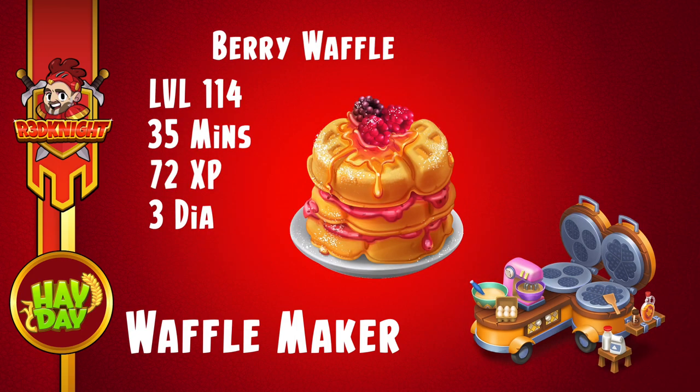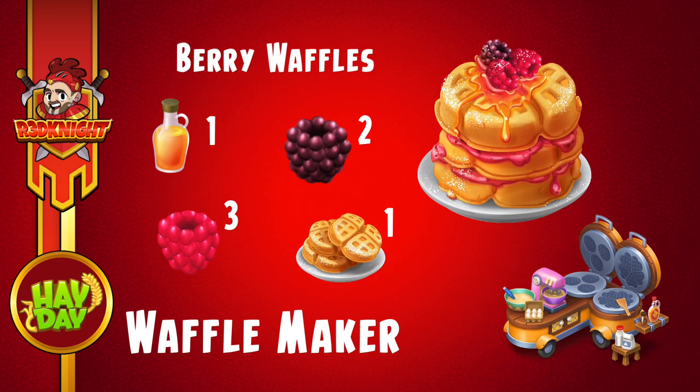The first one is the berry waffle. This one starts from level 114, so as soon as you get the machine you can start producing it. It only takes 35 minutes to produce — a quick turnaround time. It gives 72 experience points and costs 3 diamonds to speed up. As for ingredients, it requires one syrup, two blackberries, three raspberries, and one plain waffle.